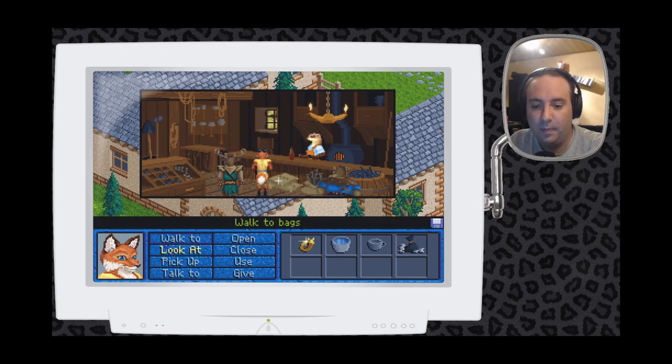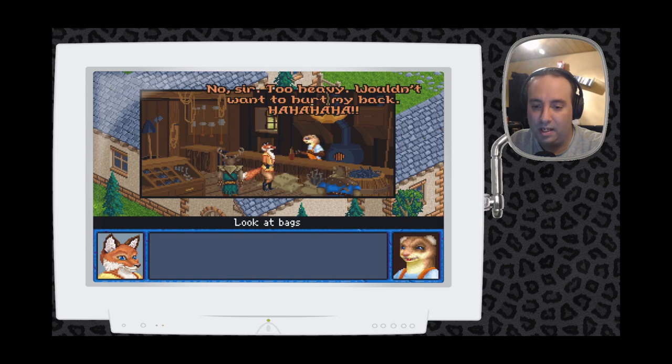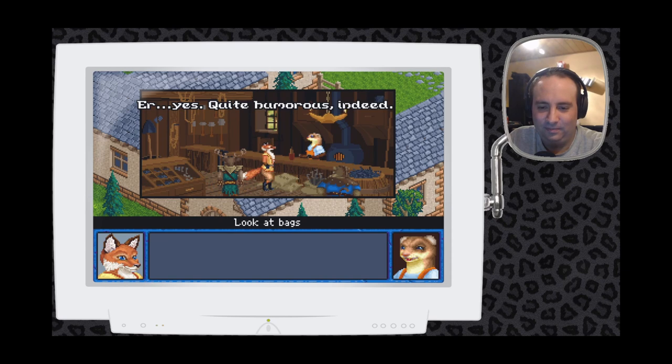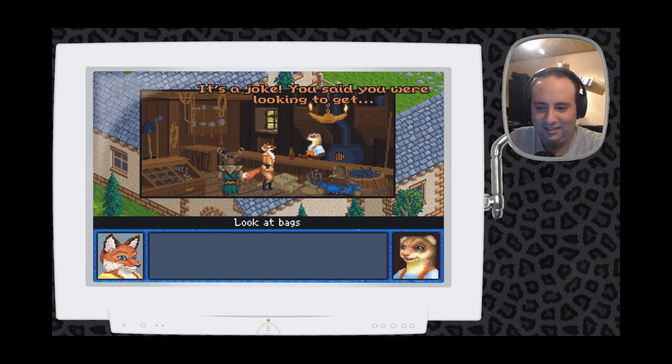Is that plaster you carry? — Plaster? No sir, too heavy. Wouldn't want to hurt my back. — Get it? You asked if I carry bags of plaster, I said they were too heavy. It's a joke. — Yes, quite humorous indeed. Let me rephrase my question. Can we get plaster here? — Try the pub. You can always get plastered there. — Get it? It's a joke. — I know what you said. Okay, I just love a good joke. Can't pass up an opportunity to make it funny.